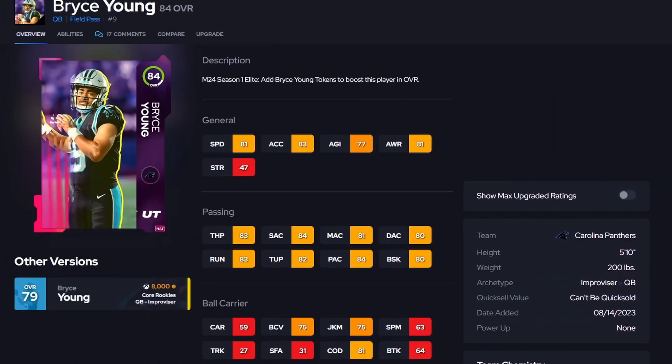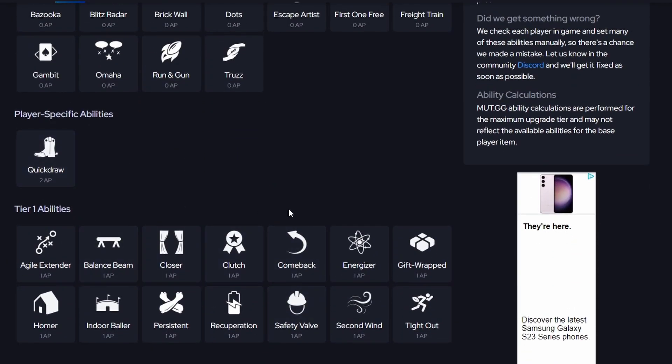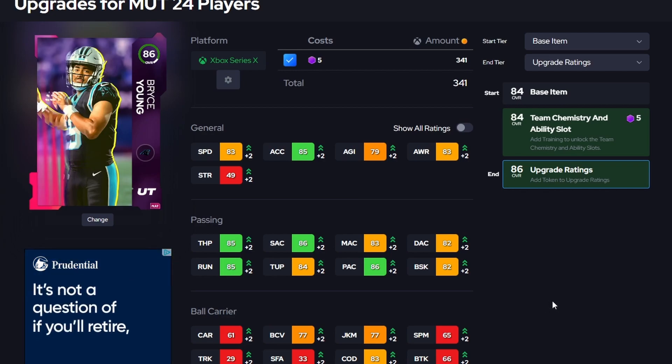Next we're talking about a quarterback you get completely free, which makes him the ultimate budget beast — Bryce Young. He's so good because of his abilities: you can get Quick Draw and Gift Wrapped on him. That's 3 AP Gift Wrapped and Quick Draw. If you watch the pro scene on weekends for the ladders, you'll see guys using Bryce Young with Gift Wrapped and Quick Draw. With Quick Draw under pressure the ball comes out super fast — it almost feels like Gunslinger. It's really nice for a free card.